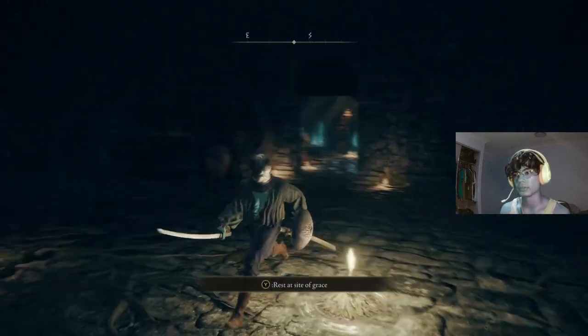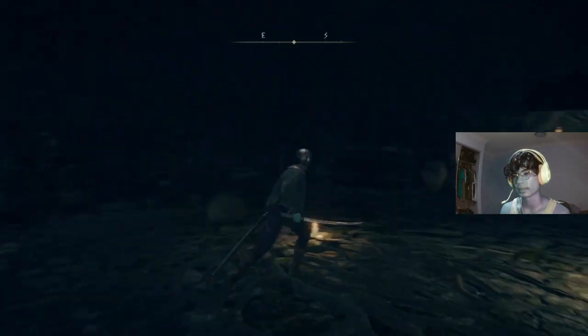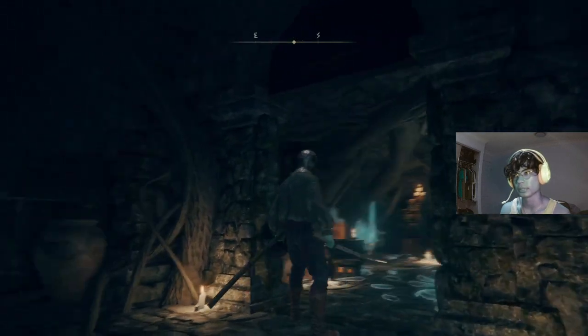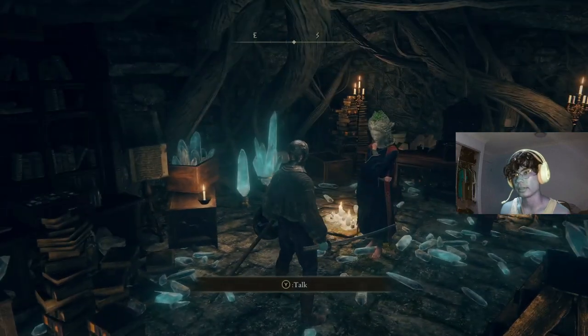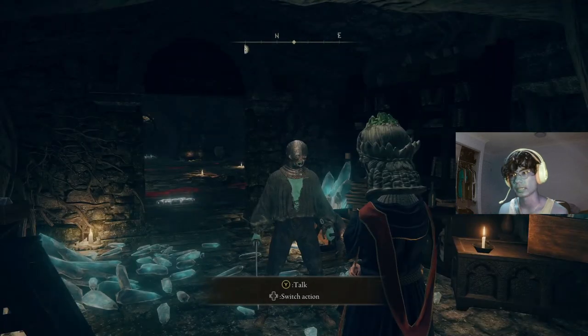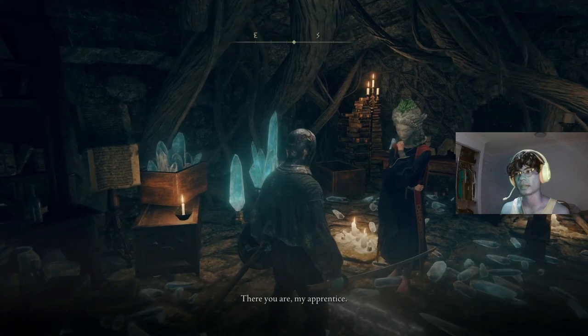I should have a video up soon for a boss guide if you do have trouble — just a short boss guide on that. Once you've defeated that boss, you can open up this door, and in this room will be an NPC. When you talk to her, she will offer you sorceries. I'm not sure if there's an intelligence requirement for her to offer them to you, but since the class I picked happened to have high intelligence, she offered them to me anyway, so I can't confirm or deny.